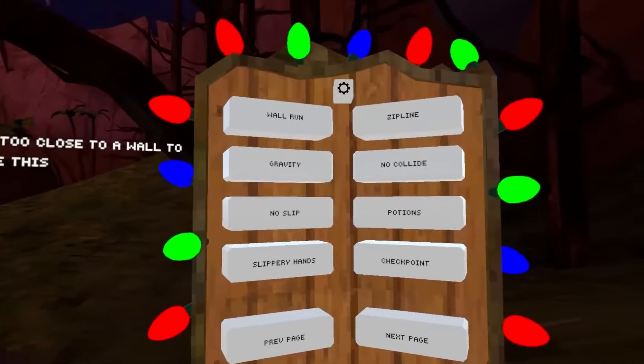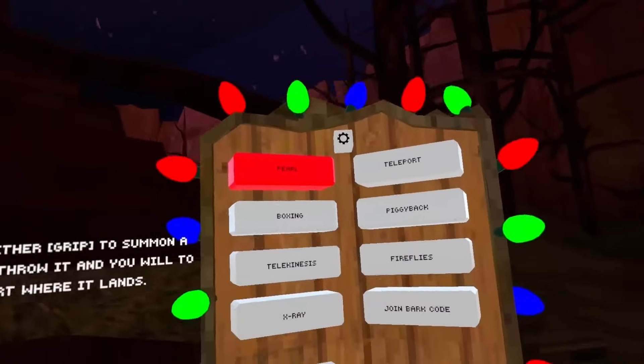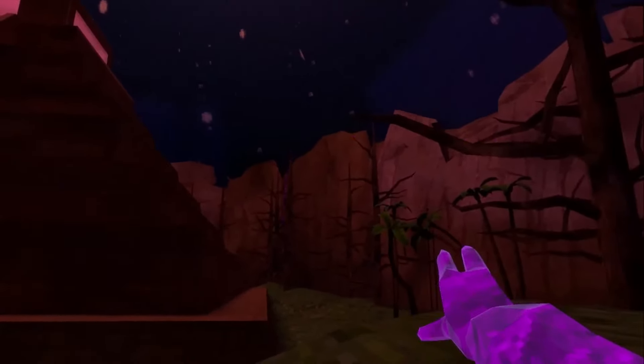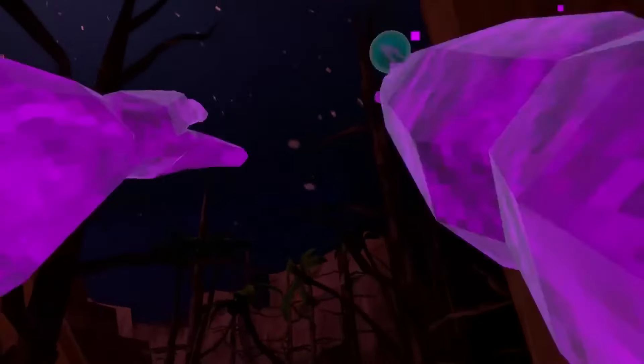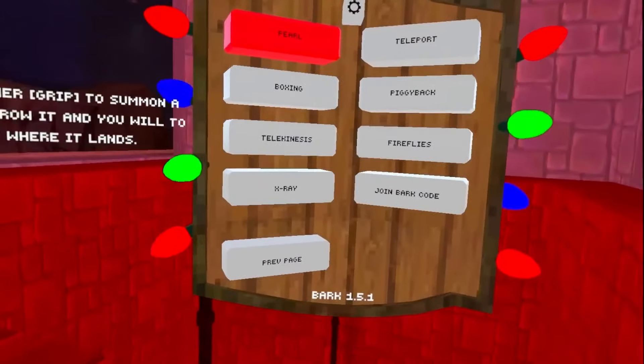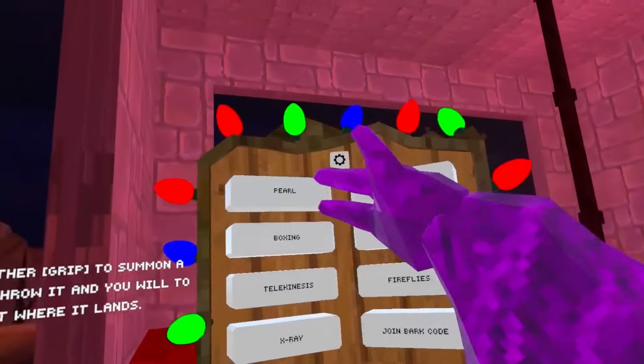Next we have an ender pearl — just like Minecraft. You throw it with the grip button and you get teleported to where it lands. This is really cool. Also, this temple map actually reminds me of Minecraft — the blocks look very similar to Minecraft textures.